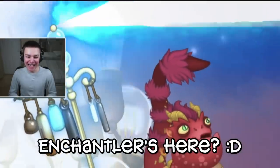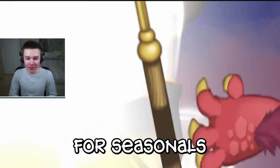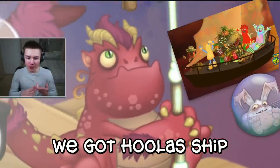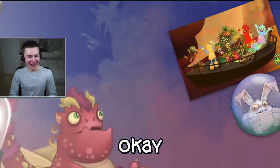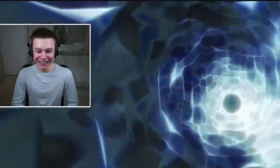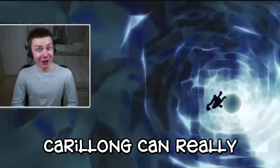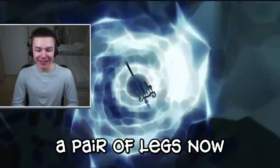The Titan Enchantler — yeah, pretty cool. New transportation for seasonals: we've got Blabbit's bubble, we got Hula's ship, now we've got this. Carolong can really travel — look at this boy, boy's grown a pair of legs now.